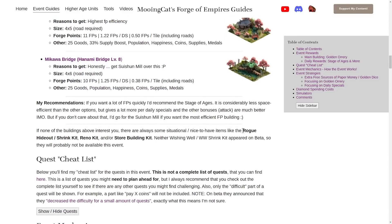Finally we have some situational items. The Rogue Hideout and Rogue Hideout shrink kit return this year as they do in most events. You also have the reno kit and the store building kit, so if you need any of those you can pick those up. Note that on beta the Wishing Well and Wishing Well shrink kit were not available as a daily special, though there is still one way to get them which I'll mention later.